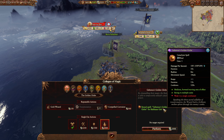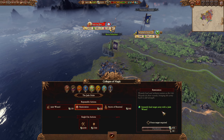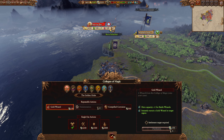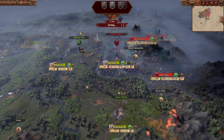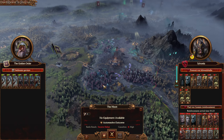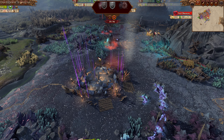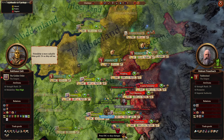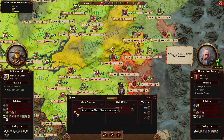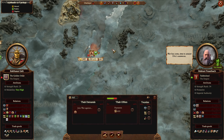So I can actually get Gehenna's Golden Globe - that's very tempting, but I might need to spend all of this on restoration. Alright, we're at the end of the turn, is what I was trying to say earlier - not the episode. The Moot is under attack. That is fine, I was expecting that to be the case. It means I should be able to catch these guys with their trousers down.